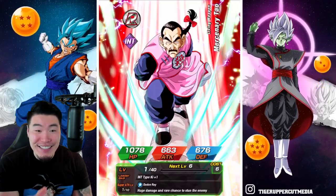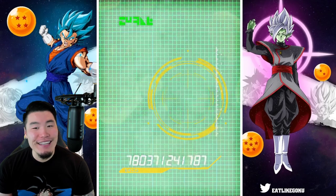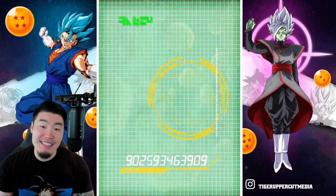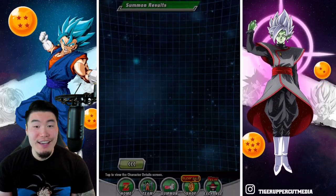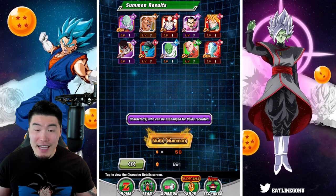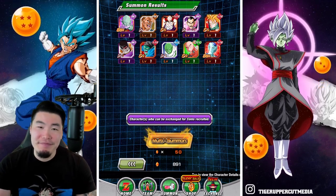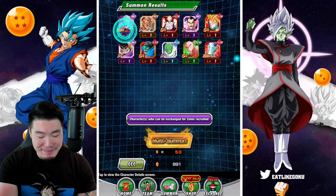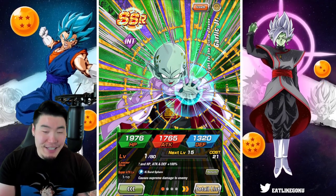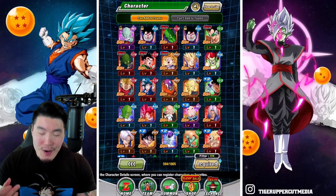That's it! This has got to be one of the best summoning videos I've done in a long time — in terms of pure luck. This has got to be one of the best 300-stone sessions ever. Two copies of Gohan and a Garlic Jr., only six multis. I love this banner. So we got our 69% Gohan, we got our 55% Garlic Jr. — and that's all I really need.